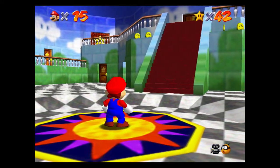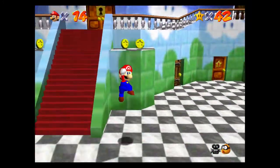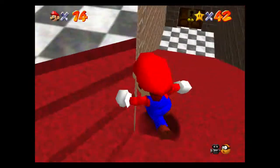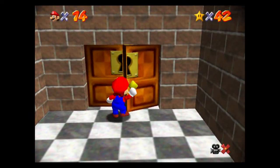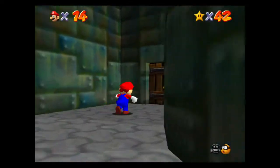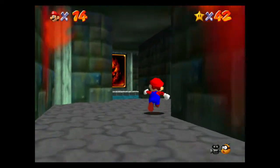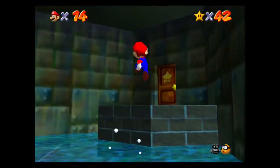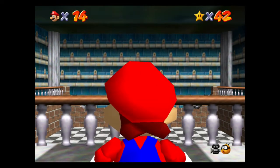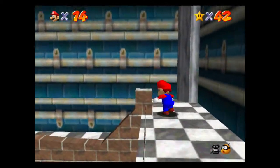Any more secret stars, I'll let you know. Our next course that we're going to be collecting the stars in is going to be down in the basement. The course we're doing next on the list is the same one we had to go through in order to unlock the metal cap. And believe it or not, there is a Toad here holding one of the stars, so let's talk to him first.